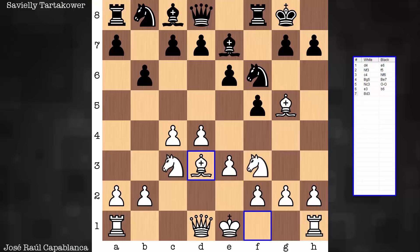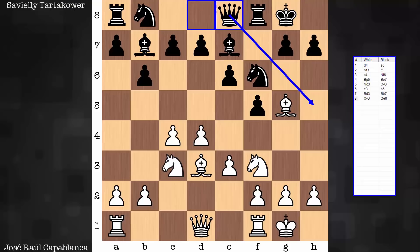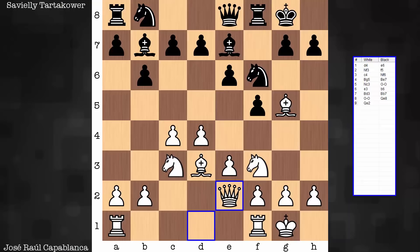A lot of attention is given to the e4 square in this game. Multiple minor pieces are now pointing there for each side. Castles. Queen e8, a typical pivot in the Dutch, preparing a transfer to the king side. And with move 9, queen e2, white has already connected rooks and is preparing a central expansion.